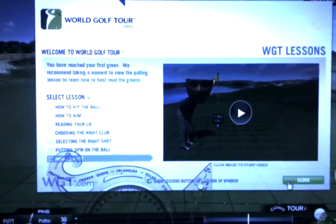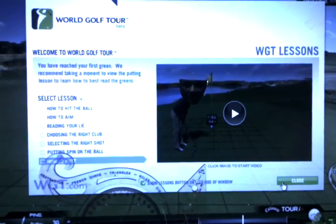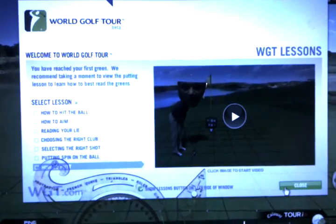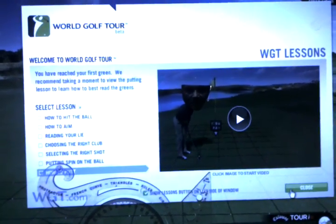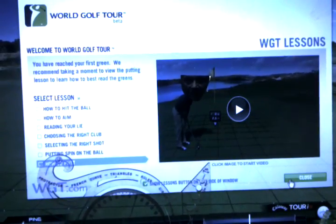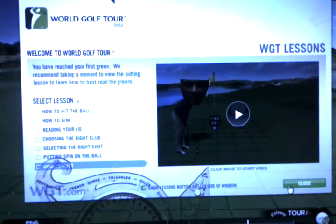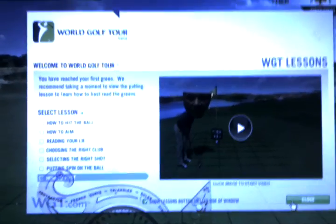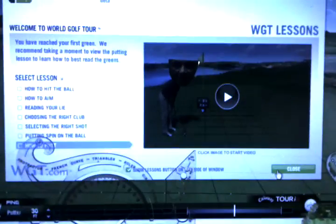I've heard rumors of a permanent fix but I can't find it. Here's what I do: you gotta wait until the first hole. When you get up on the green — hopefully you're putting for birdie like Yancy is right now — I've got a 19-footer on Kauai Island number 10. So anyway, how do you get rid of the lessons tab? Two-minute tutorial, real simple.